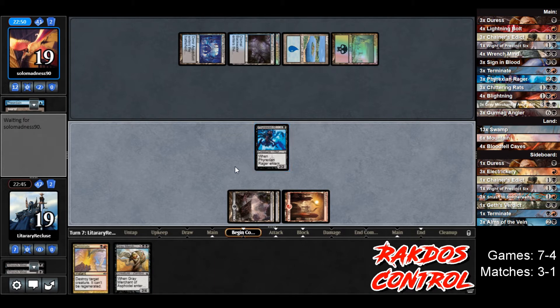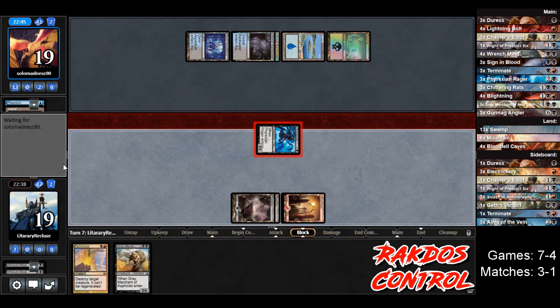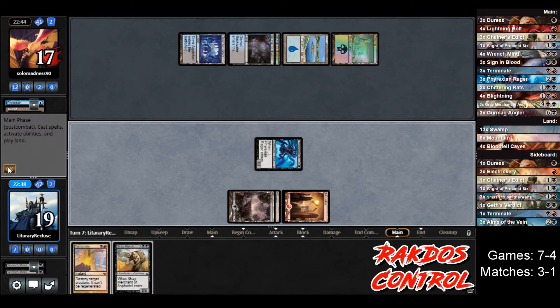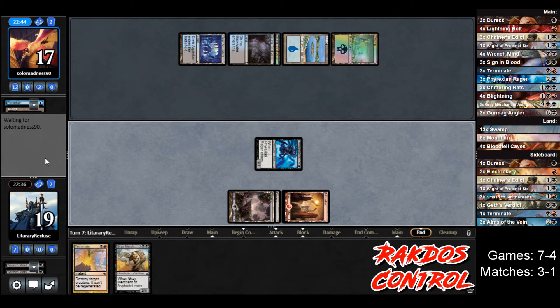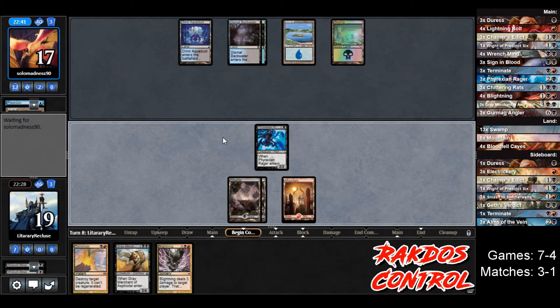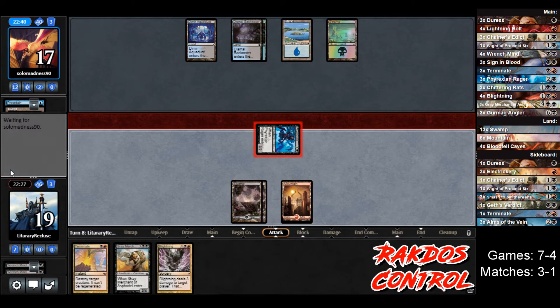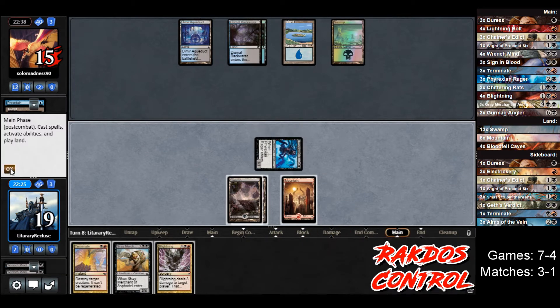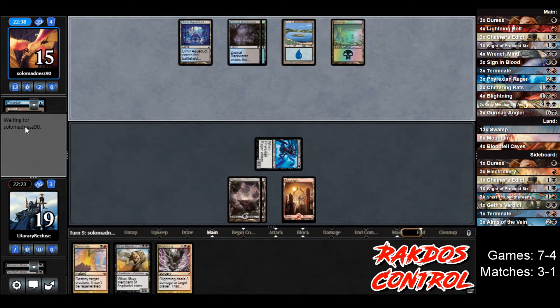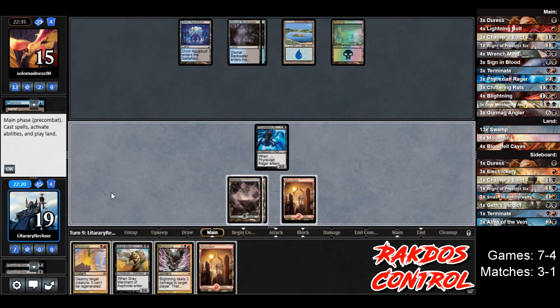We go to combat, attack for two, opponent goes to 17, and we pass. Opponent does nothing, passes. We draw a Blightning — they do have a counterspell though. Let's attack for two, opponent goes to 15. Do we run the Blightning and just get the counterspell? I don't think so, I'm going to pass. Let's see if they draw like another Mold Drifter and tap out — they don't.